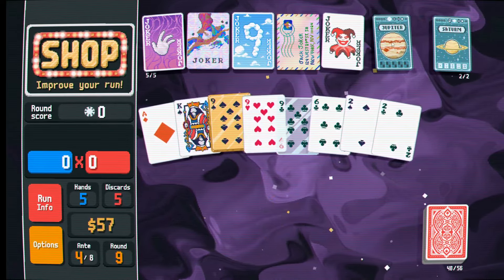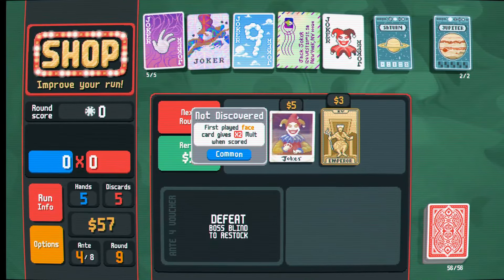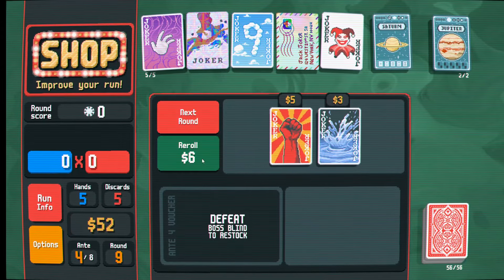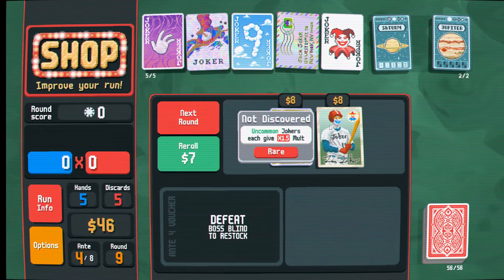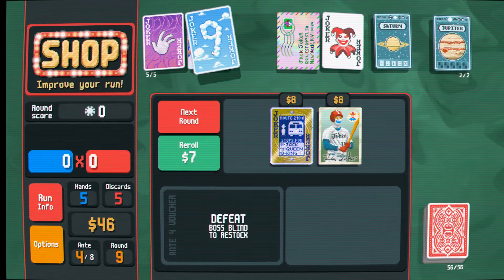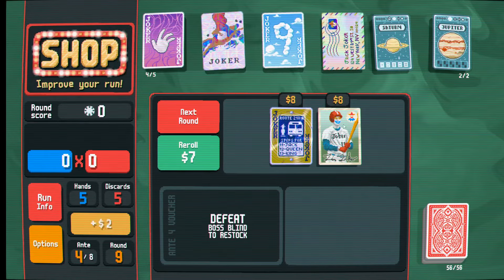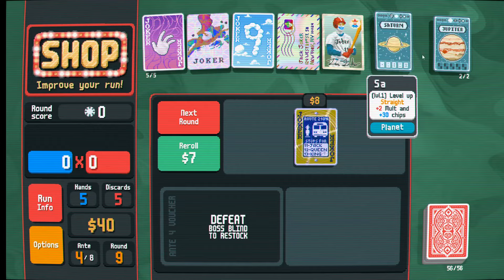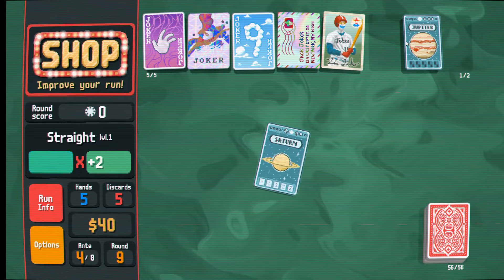We take a random joker and we get Even Steven. We can also take the wheel of fortune - nope, fair enough. Let's enhance this 9 to a glass card. I think I actually want to start reducing the amount of nines in my deck because I want to have a wide variety of cards. We're going to take two random planet cards. Unfortunately, we found a straight and a flush, but not the straight flush - what a shame. We're going to take a reroll.